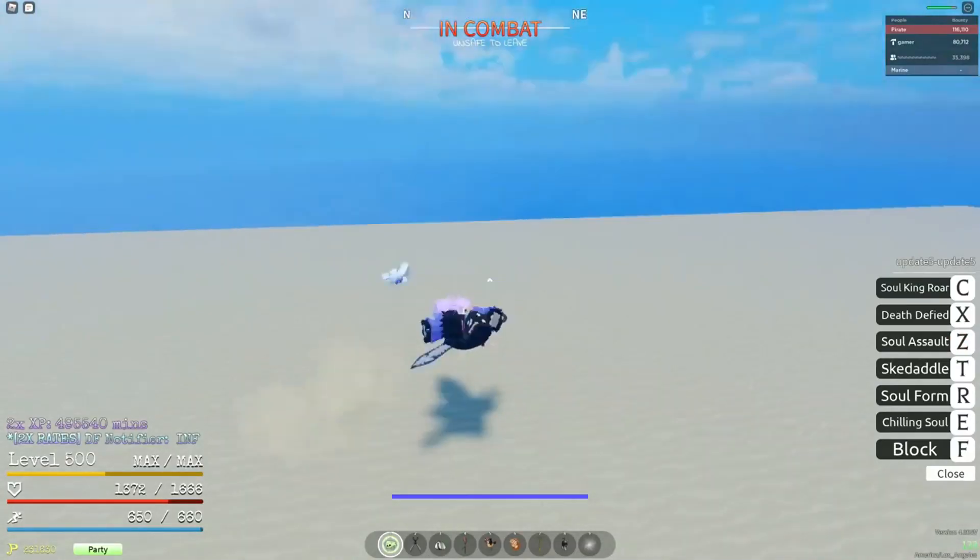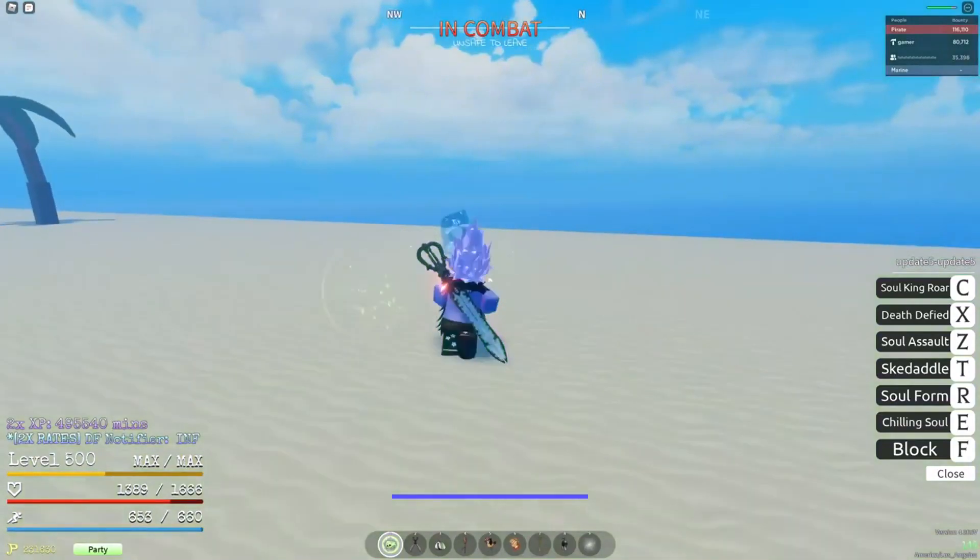The first move is Shelling Soul, on the E key. The user stomps on the ground creating an AoE shockwave that freezes the opponent's legs in place — basically a stun. It stuns the opponent if they are within the range of your AoE shockwave. It's a very nice stun ability.